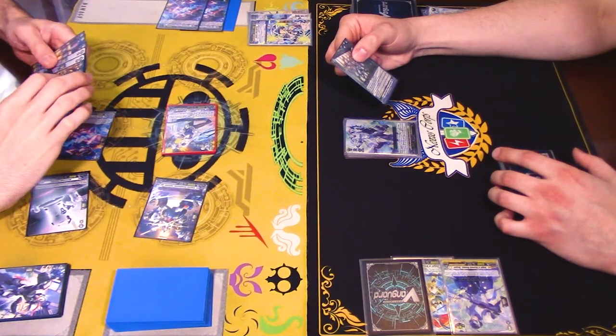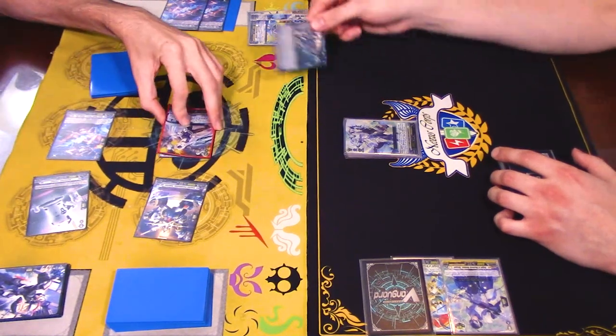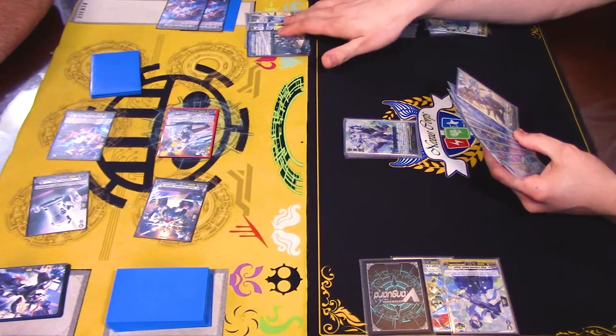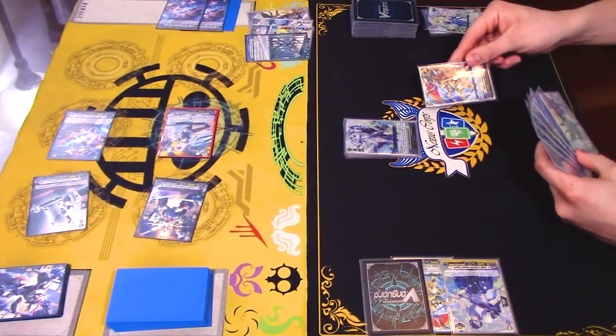That's where we got a lot of broken interactions — wait a minute, this is a little too much. Counter Blast for two, yeah. It didn't make sense to me because there are so many objectively garbage cards in every set. PG and Bastion and that thing.